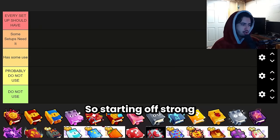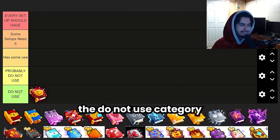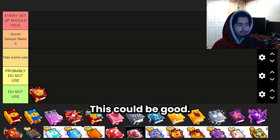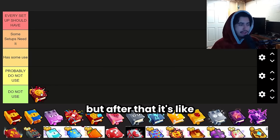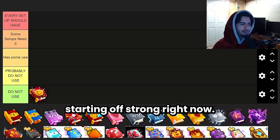Starting off strong with a non-usable enchant, we're putting the Tap Blast down in the do not use category. At the current moment nobody uses this book, even if they are using a tapping setup. It could be good at the very beginning when you're first starting, but after that it's just not viable — so we're putting this at the worst tier.